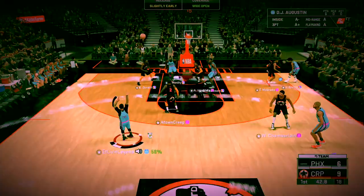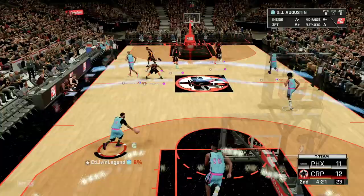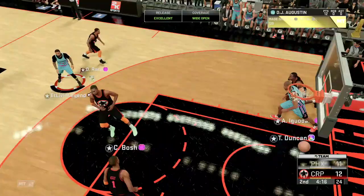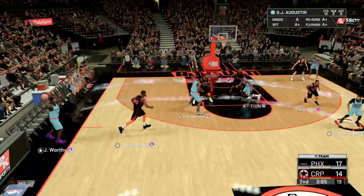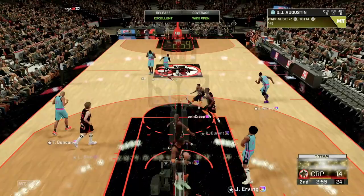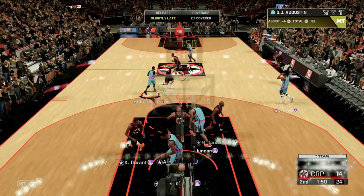Hall of Fame clamps coming in handy. Range extender — DJ Augustine pulling from almost half court on that one. DJ for three with the greener, stop and pop right there. DJ Augustine for three, wide open — we're up by three. Bringing it up on Derrick Rose — pull that three, corner greener, off-dribble three right there. Pull it up right in his face, Worthy with the rebound. DJ Augustine with 20 points in the first half.